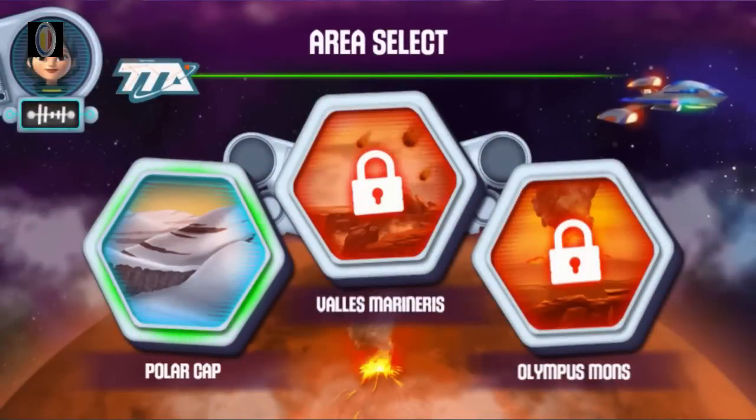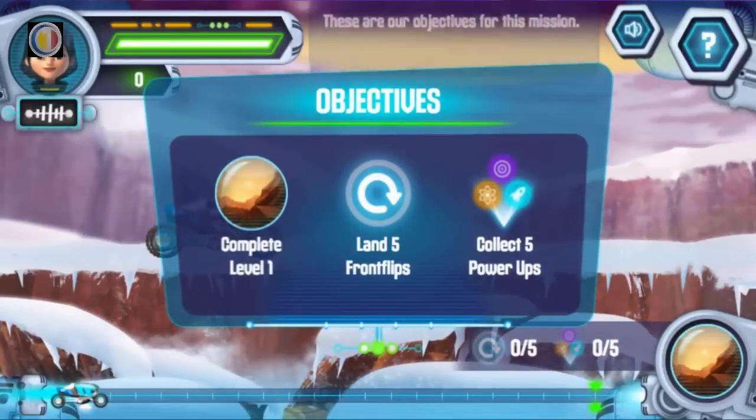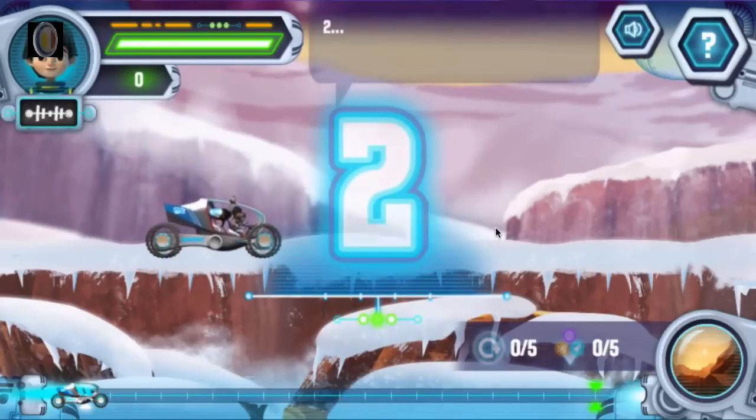To reach Aunt Frida, we'll have to drive through several areas of Mars. This is the Mars Polar Cap — it's really cold here. These are our objectives for this mission: reach Ballas Marineris, do front flips with the Rover, and use power-ups you find during the mission.